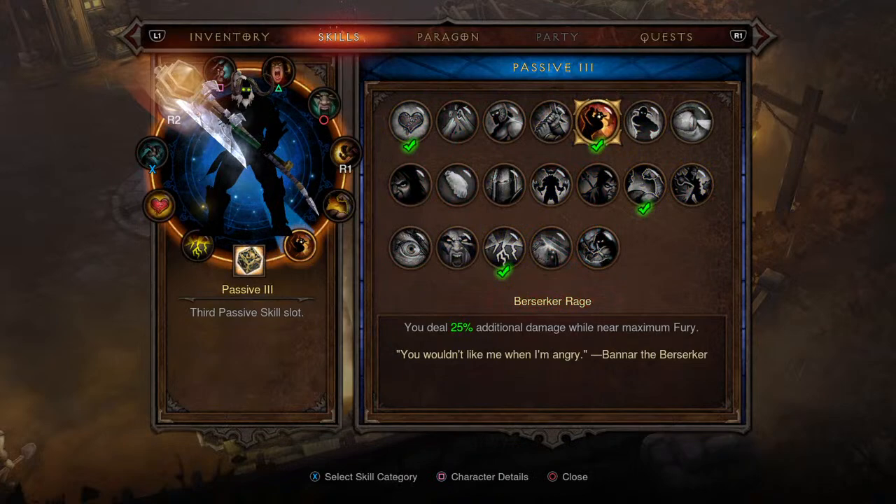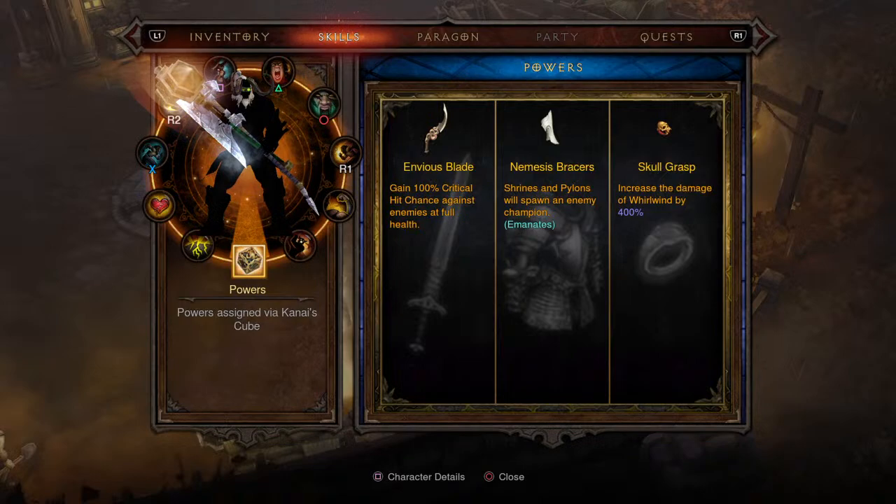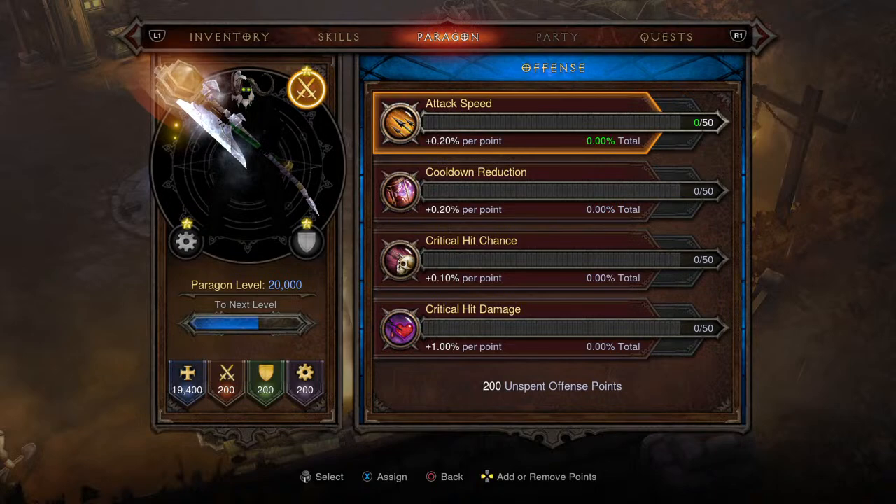For passives: number one Pound of Flesh, number two Earthen Might, number three Berserker Rage, and number four Brawler. You get Rampage off your amulet so you don't need to equip it. Cube powers are Envious Blade, Nemesis Bracers, and Skull Grasp.